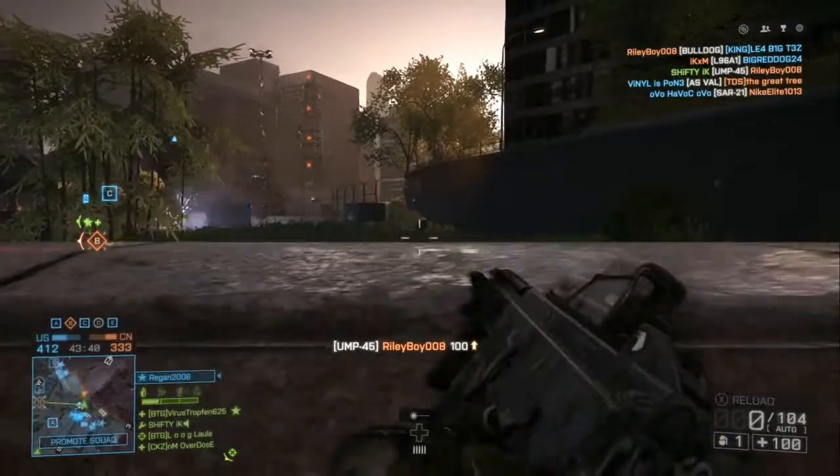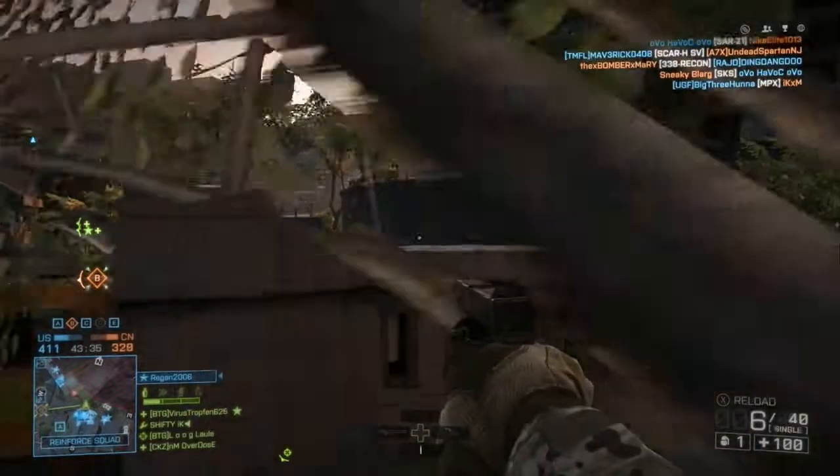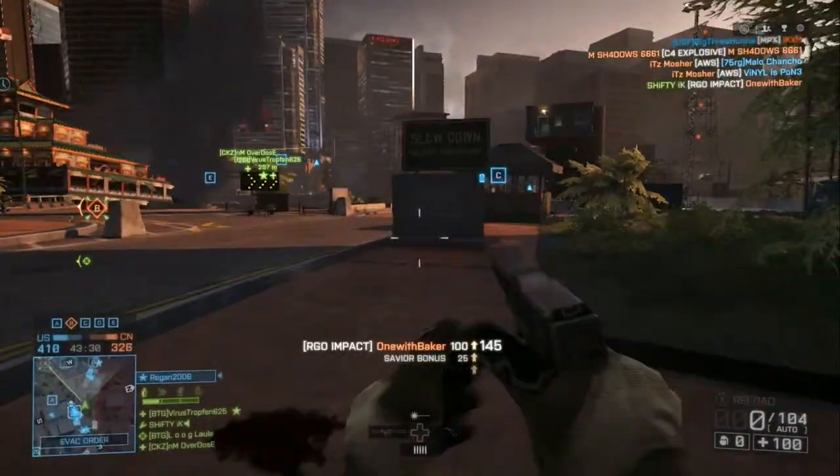This is required to unlock the Big Splash assignment. Along with activating the floodgate, you will have to get five kills while swimming, and once both are completed you'll get the Unica 6 pistol.